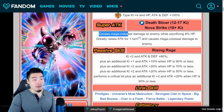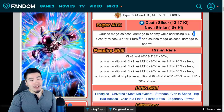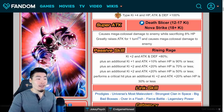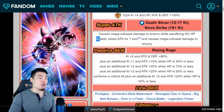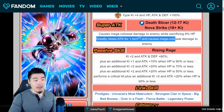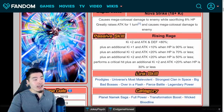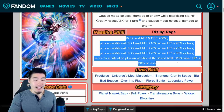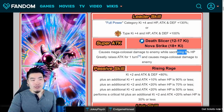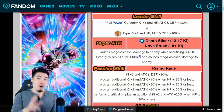The 12 Ki causes mega colossal damage while sacrificing 8% HP. On the surface that might seem pretty bad, but it does work well with his passive which I'll get to in a second. His 18 Ki greatly raises attack for one turn and causes mega colossal damage to the enemy. His passive is called Rising Rage — he basically gets stronger the closer you are to death, which is why losing 8% HP on the super is not necessarily a bad thing if you want to get the most out of this unit.